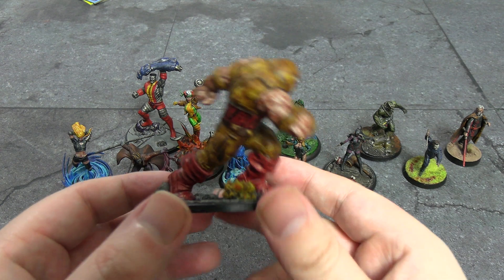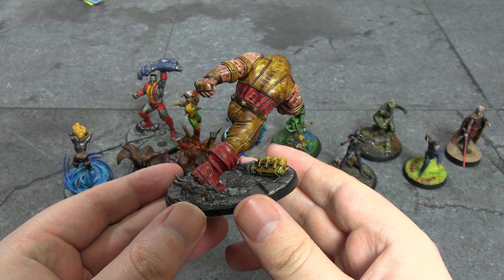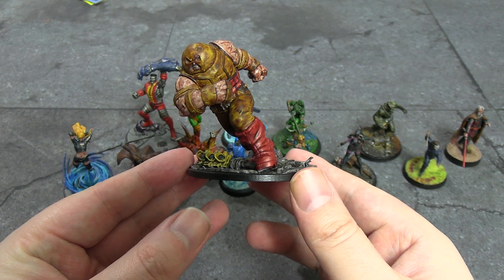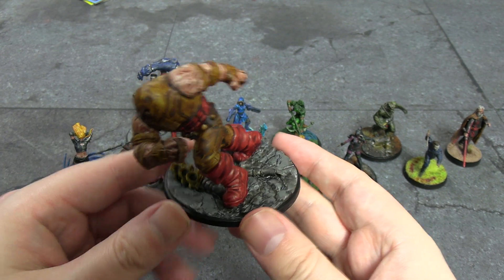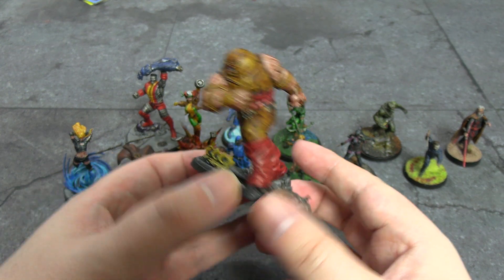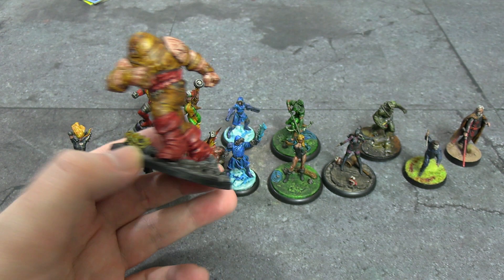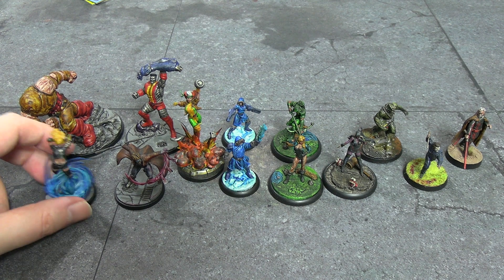It looks okay from some angles — actually better from the back because the muscle lines pulled nicely. Side-on is okay too, but from the front I don't think it turned out that great. The traffic lights he could be holding I opted to put on the base instead, as a bit of flavor to look like he's stomping through everything. I like the Juggernaut but I'm not too happy with the paint job, and I didn't have colors to replicate the official scheme.